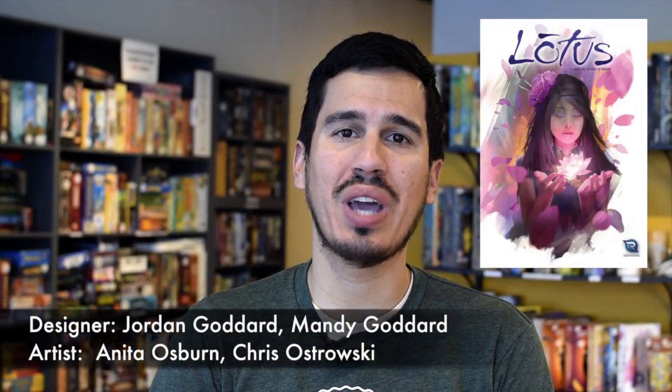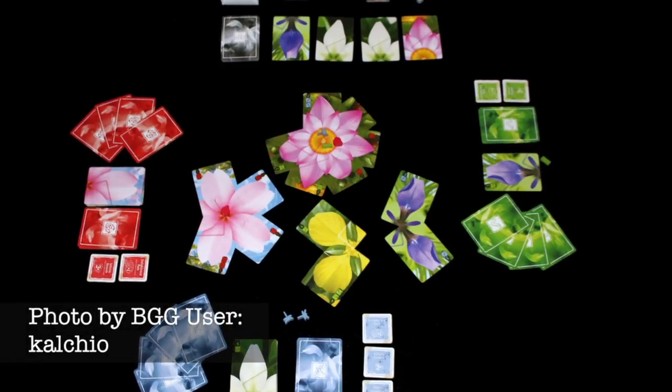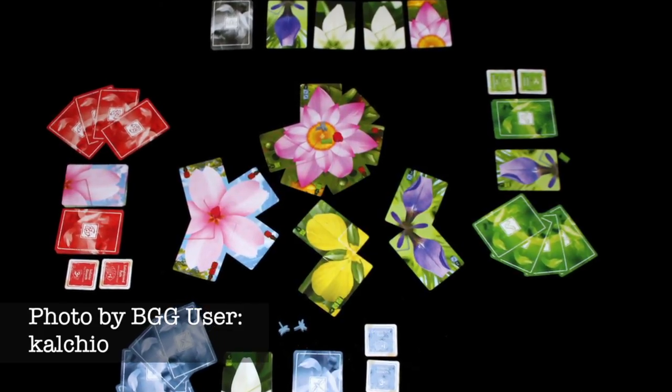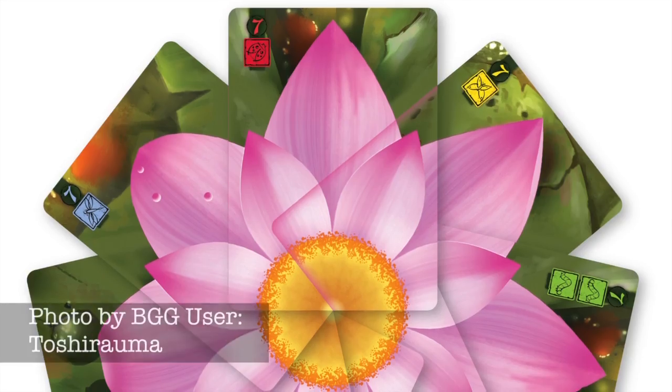Lotus is a beautiful new game that has players putting together flowers petal by petal, by laying petal cards on the table that combine to make images of flowers. This game is similar to Splendor in its simplicity, but your actions in Lotus have a larger effect on everyone else at the table, which creates a more interesting playing field and adds a layer of strategy that is very satisfying as a player.